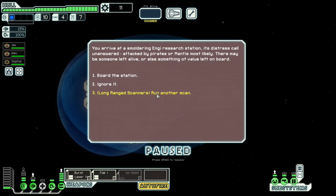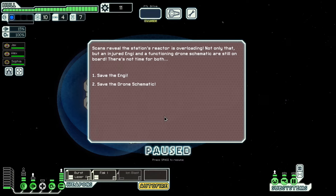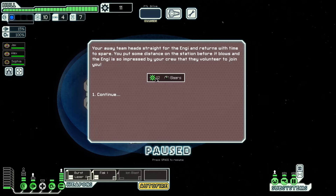Long range scanners — run another scan. You arrive at a smoldering NG research station, its distress call unanswered. Attacked by pirates or mantis, most likely. There may be someone left alive or something of value on board. Scans reveal the station's reactor is overloading — an injured NG and functioning drone schematics are still on board. There's not enough time to get both — we're going to save the NG.